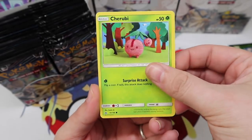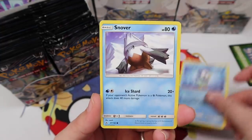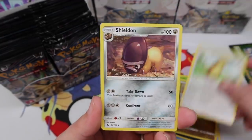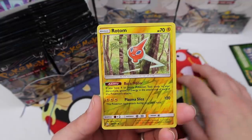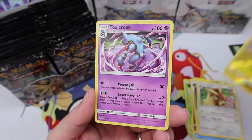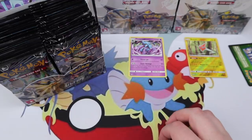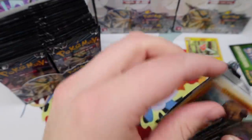I'm super excited about this set. That Piplup art is great — Snover, Murkrow, a Gible, Gumshoos, Sheldon, Lopunny, a Rotom which is an uncommon — I thought it was a rare — and a Toxicroak regular rare.